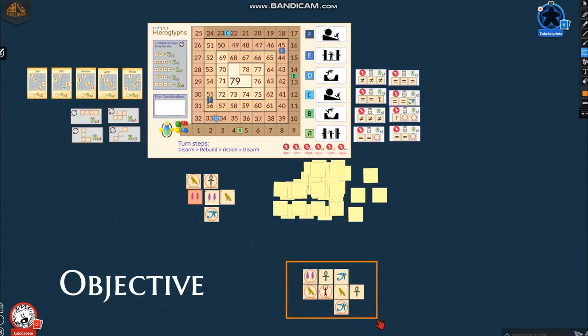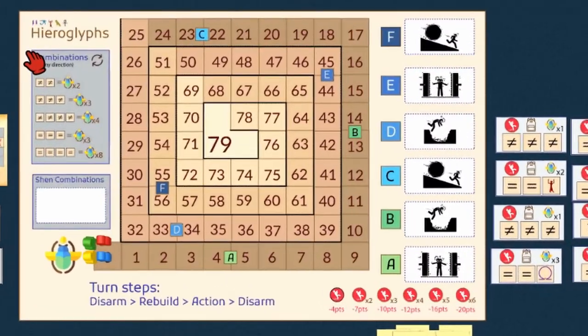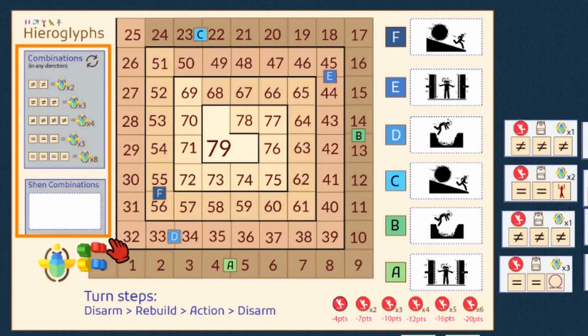The objective of the game is for each player to rebuild their table making combinations using the hieroglyphs. Some combinations result in exploration points, which lets the player advance inside the pyramid. The one who gets furthest wins.